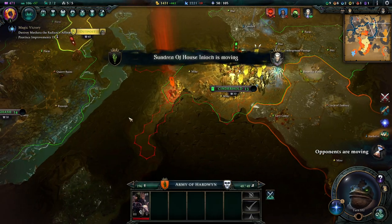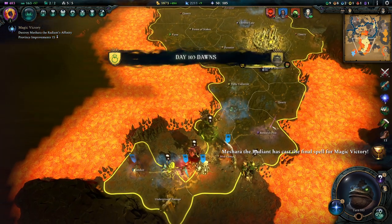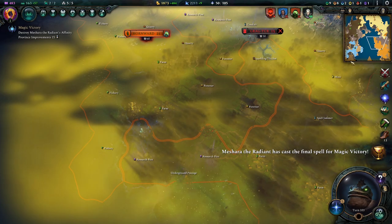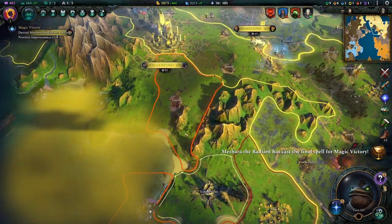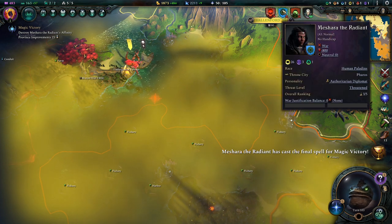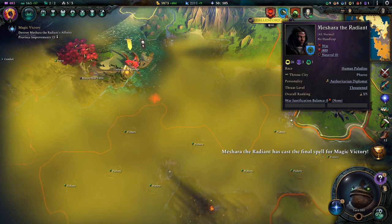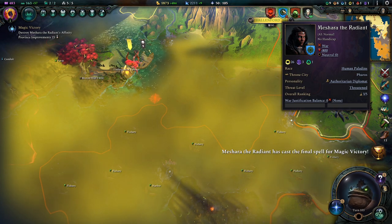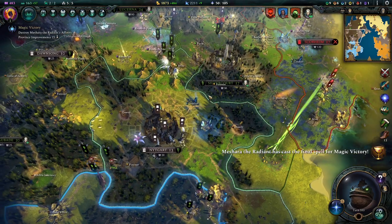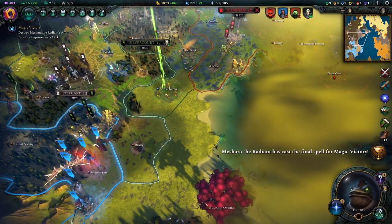They are also making some choices by sending some troops around here. We'll have to see — I don't like this one bit. Mashara the Radiant has cast the final spell for magic victory, so this means in 15 turns if we don't stop this, they will have won. How do we stop this?